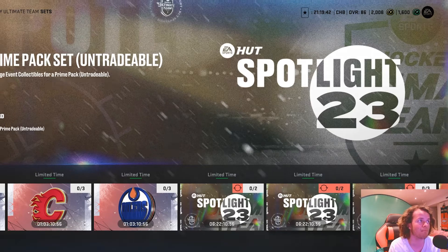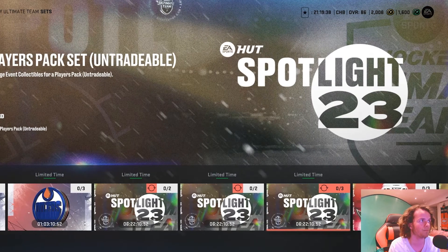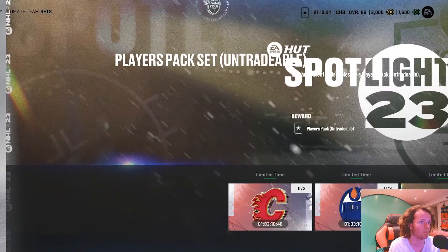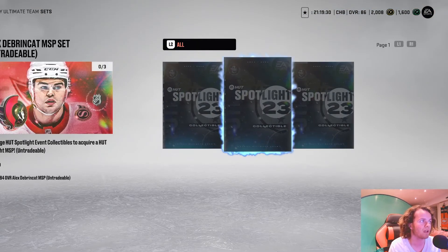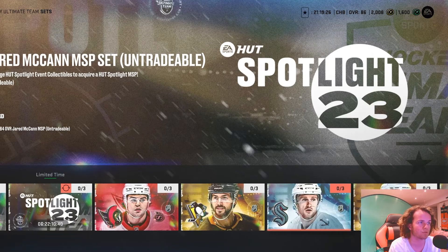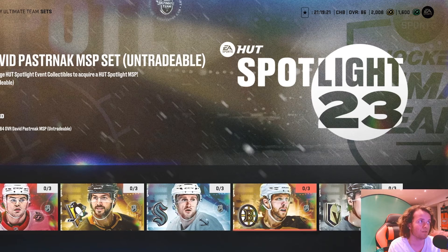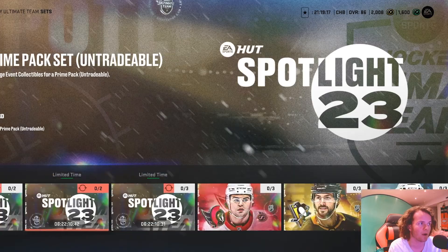The next one is a prime pack set — 2 collectibles. Next is a players pack set — 3 collectibles. And now we have the individual players: 3 collectibles for Debrinkat, 3 for Chris LeTang, 3 for Jeremy Ken, 3 for David Postenac, and 3 for Zach Whitecloud.